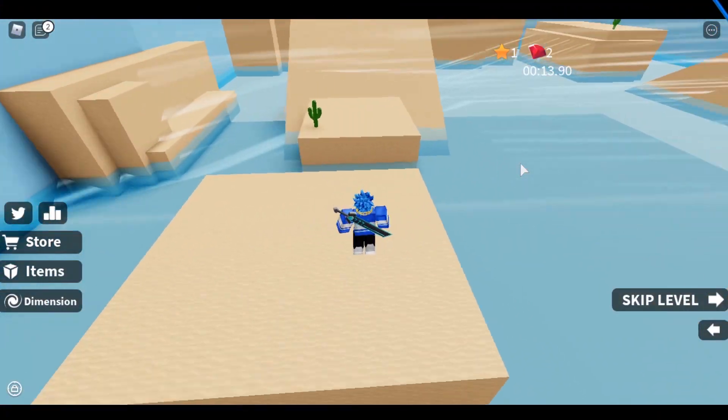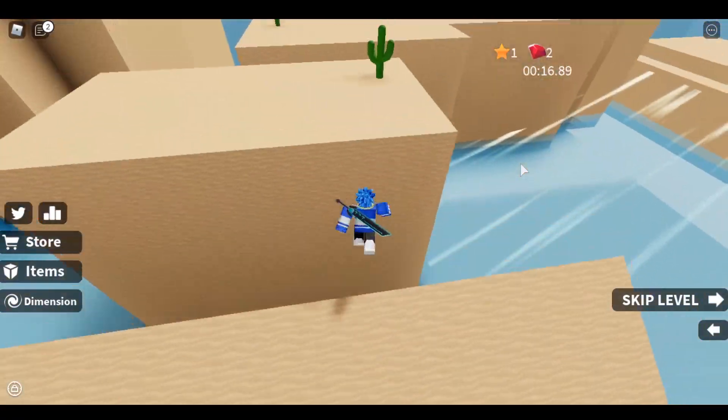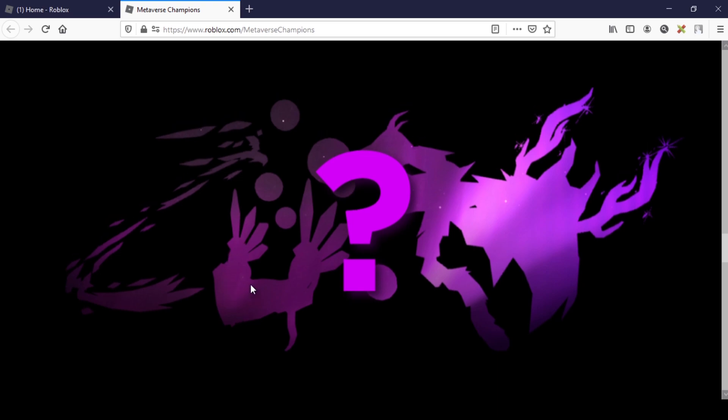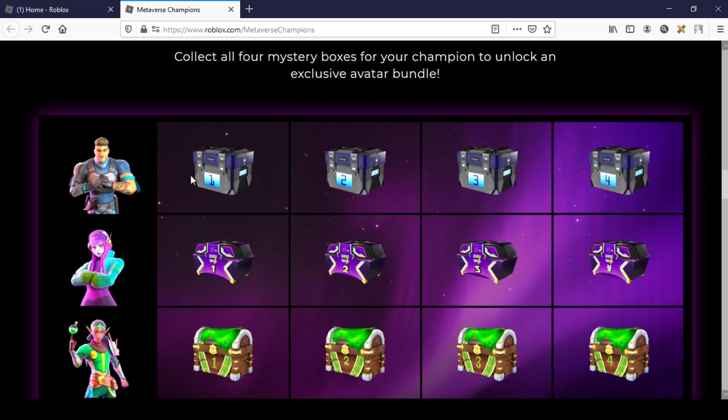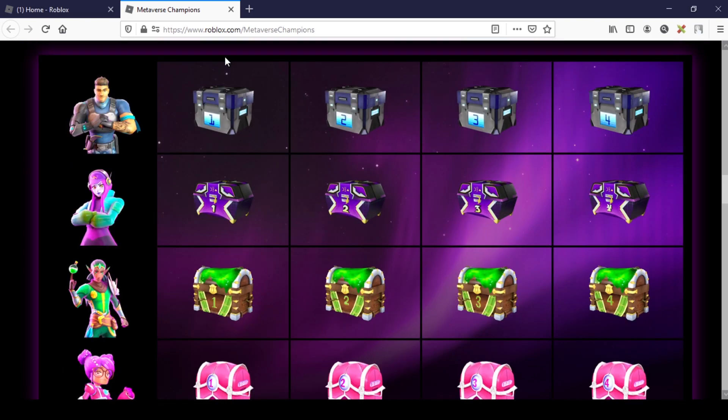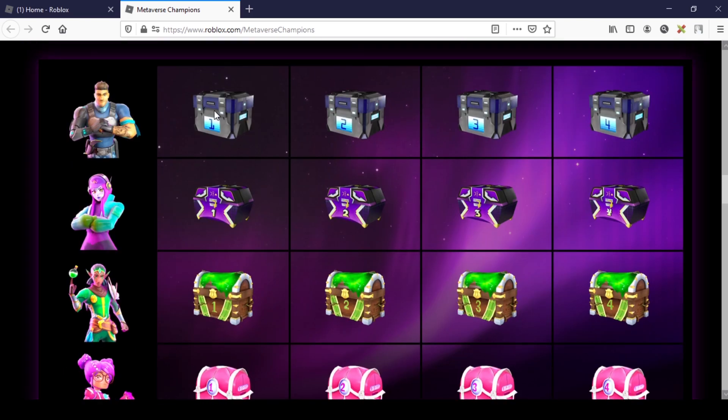So many people think that the Pink Valk is going to come out — most people do — because there's this Pink Valk thing on the reward page. They haven't revealed it yet, but as you can see there's this thing, the Pink Valk. Let me tell you why people think that: there are four champions you have to pick one of, and the winner heroes crate will turn into something awesome.